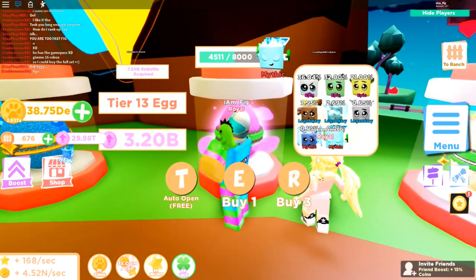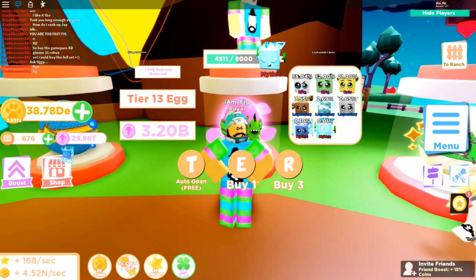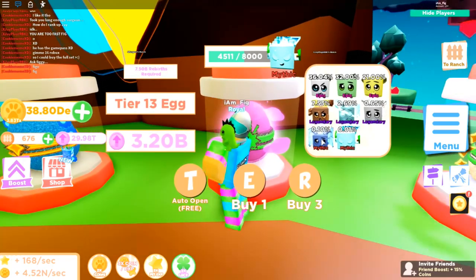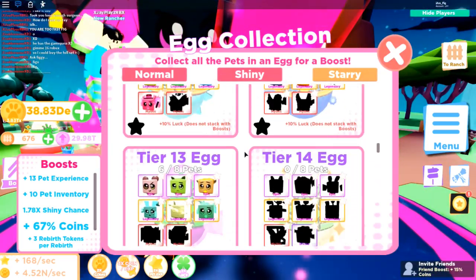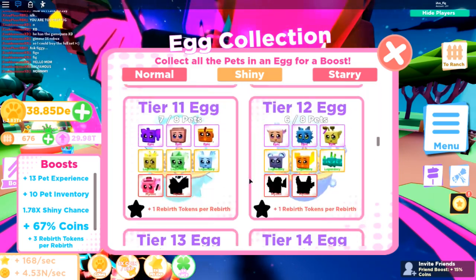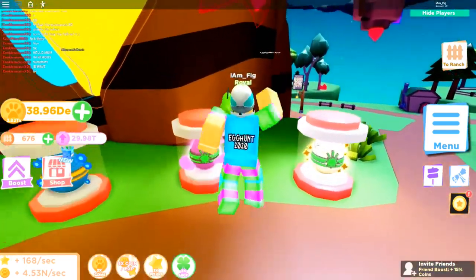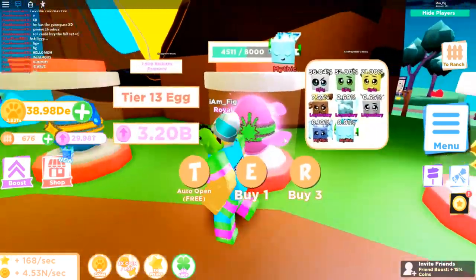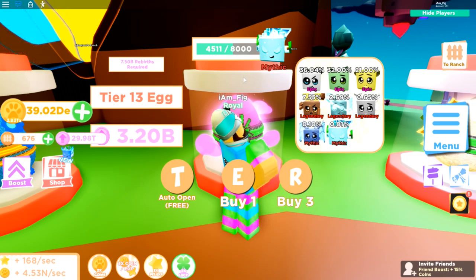I actually did get the final mythic — it took trillions of rebirth tokens but I finally got it. Over in the egg collection, you can see the Tier 14 collection at the bottom with the starry and shiny variants. They also lowered the price of guaranteed mythics — this one cost 10,000 before and now costs 8,000, so I'm halfway to another one.